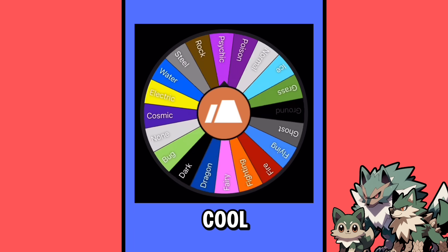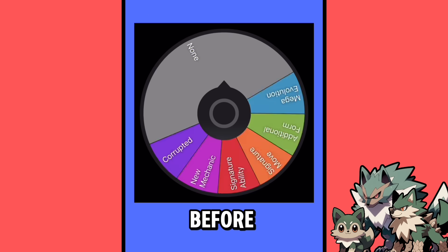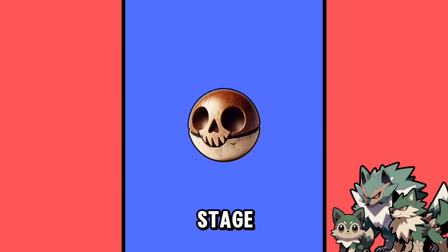Your first type is the Ground type — that's cool, one of my more favorite types — and you are Ground Dark type. And the last step before we see which Pokemon looks like, let's see if it has an X Factor, and you got a signature ability.